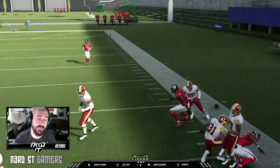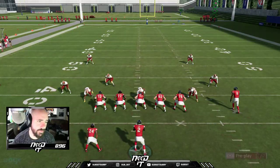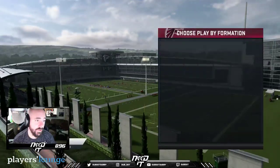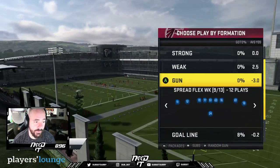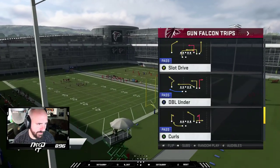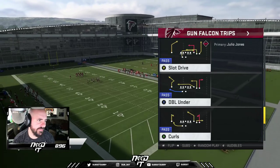Much better space right there — similar to the Deep Corner play. What we did is essentially switch the wide receivers. If they're getting used to Julio going the corner route, boom — now I can run this play where Sanu is the one going on the corner route. They might waste their man coverage on Julio Jones, but we're hitting Sanu. It's the same concept, just a different player. Let's go to a couple more plays that help open up the offense with Falcons Trips.